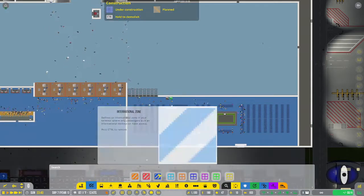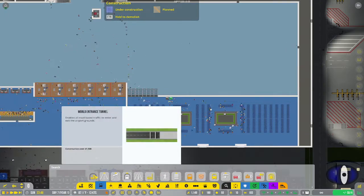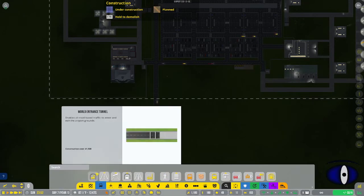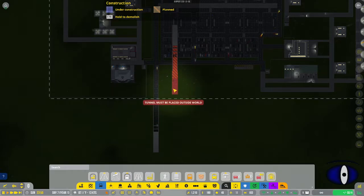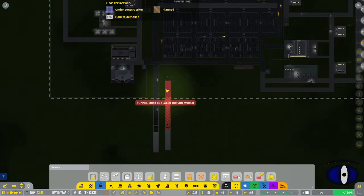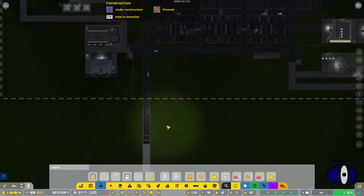That's all for rooms and zones. Next is infrastructure. The first thing is the world entrance tunnel - the game comes with one, and you can change different aspects of it or build your own. The tunnel must be placed outside the world boundary. You can build your own in addition to or to replace the existing one if you need to move it.